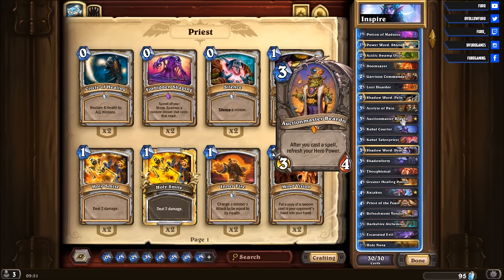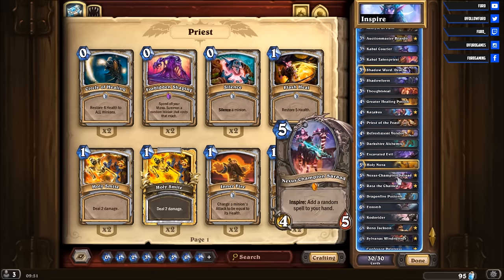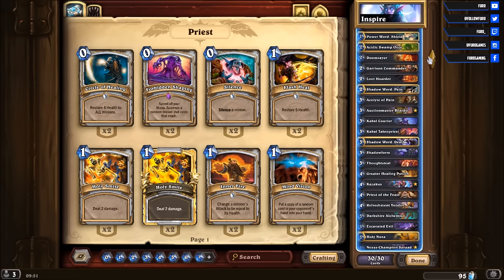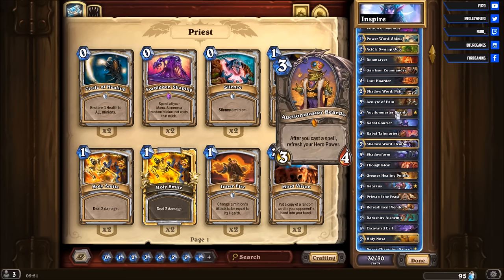If you have the Nexus Champion Tharad on the board, that will spawn a random spell for you. Then you have the free hero power and you get some cheap spells out of the Nexus Champion. You can then play the spells, and with the Auction Master Beardor on the board your hero power will always refresh. So it is possible to play your hero power 3, 4, or even 5 times if you get the right spells. That is really amazing.